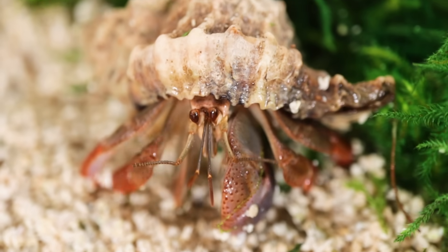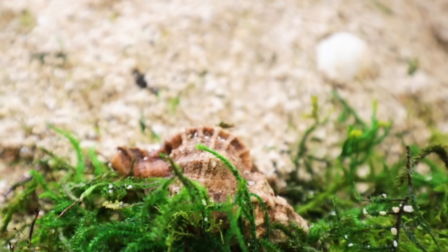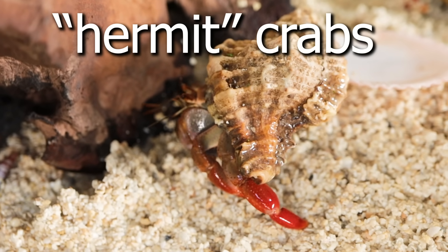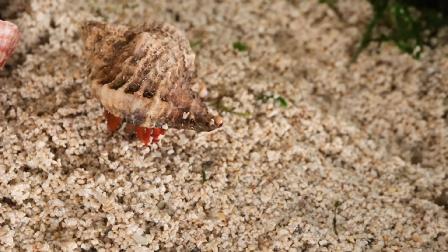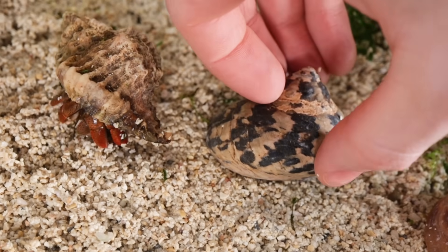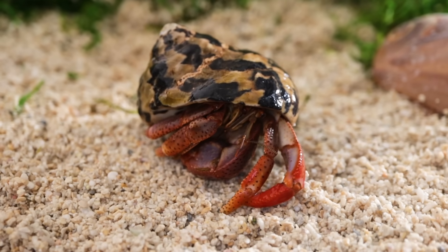The crab immediately went up and put his back against the wall in order to spot any potential predators. Despite their name, hermit crabs are actually very social animals. So in order to make the crab more comfortable, I added in a nice friend for him. The second hermit crab was shy at first, but soon enough he came out of his shell too.